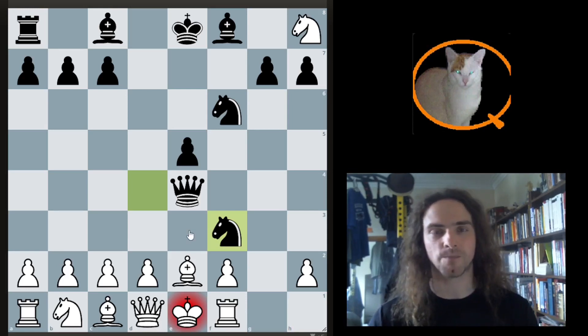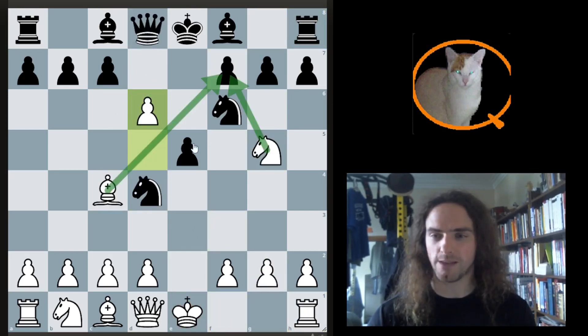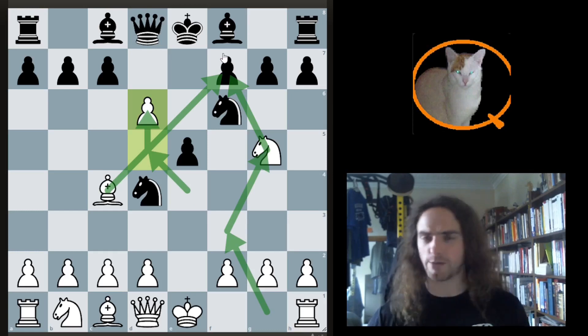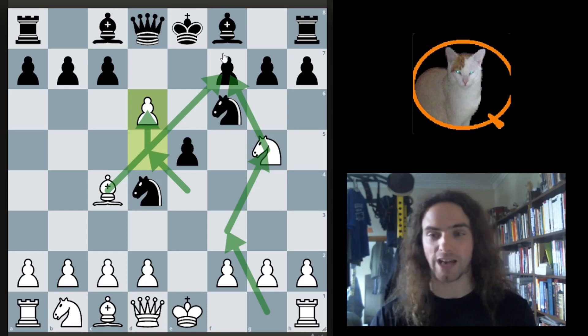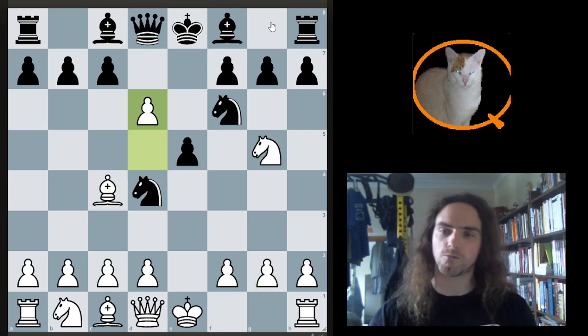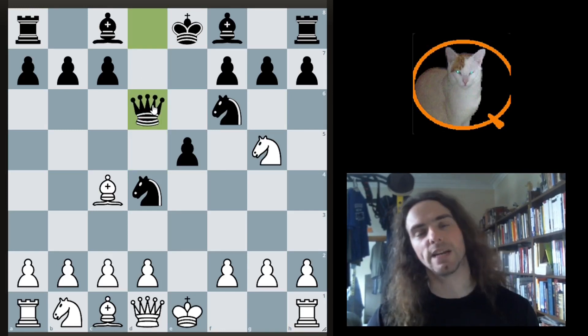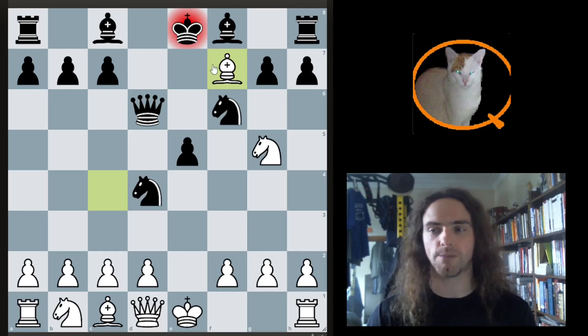We want to understand why it worked. White got greedy - how many moves did white play? Knight g5, then took this pawn, moved the pawn again to be able to take. He wasted about three moves trying to win an exchange, and in exchange, black was able to crush him. What's really interesting is after queen goes to d6, it's almost too late for white to back out. In the other video, bishop takes f7 was the better move, because then the king is stuck over there.